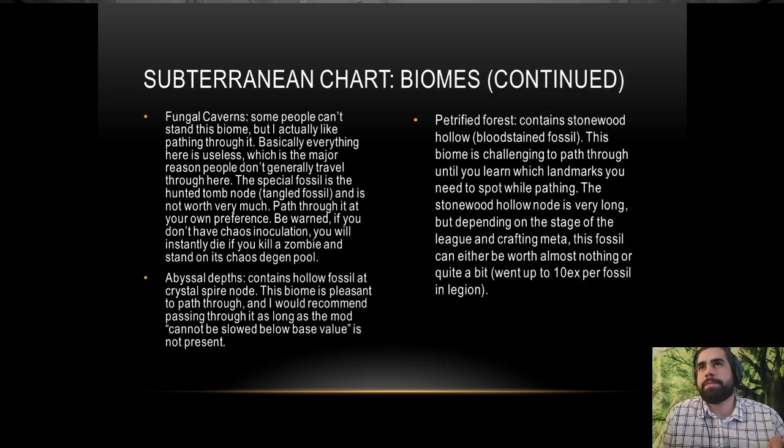Fungal caverns can be absolutely brutal if you don't have Chaos Inoculation on. If you're not below around 600 depth you might not have CI yet, but if you kill any of the zombies there they drop chaos degen on the ground. After about 700 depth you'll pretty much get instantly deleted by that chaos degen unless you're CI or have max chaos resistance. Even with max chaos resistance, once you get to around 1,200 depth you just get deleted.